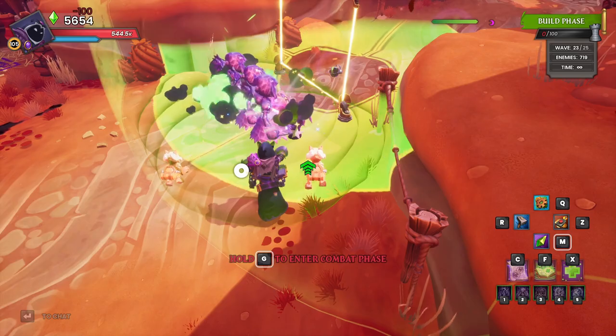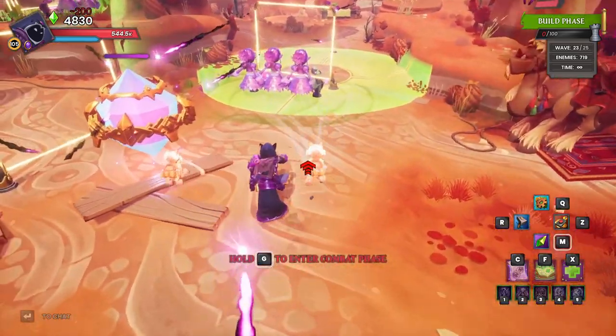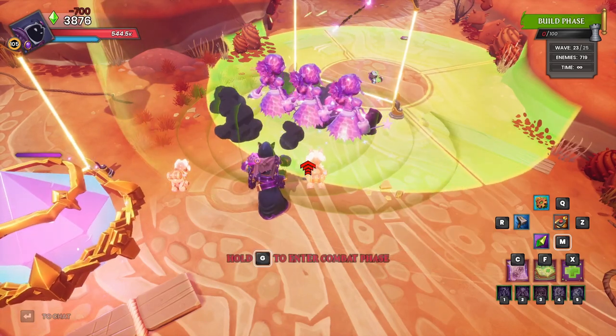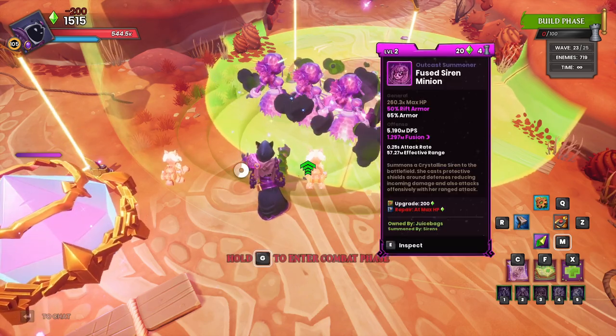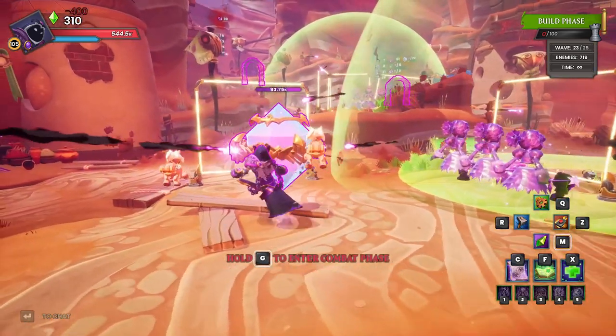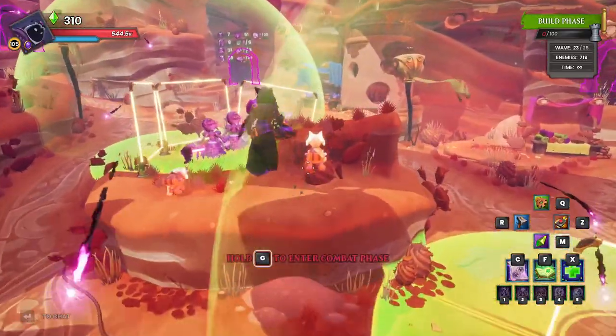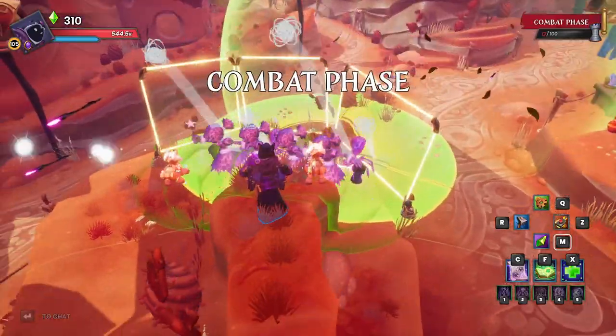Let's get this area jacked up — I'm just going to spam upgrades into it. We've got the buff beam all the way up and then all the sirens and spiders up to tier two. Let's do the same thing on this other lane and then dump the rest into this lane. Since this is a double lane, this is where I'm going to focus most of my energy — let's check it out and see how it does.